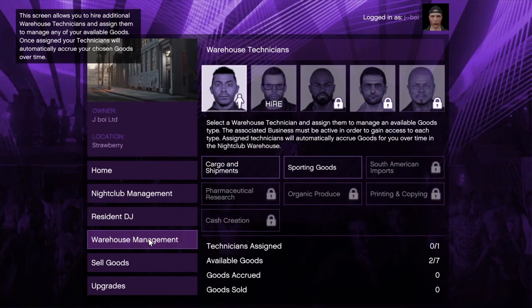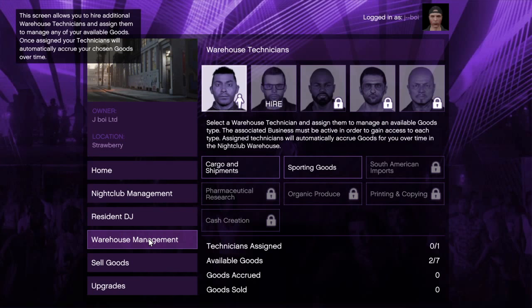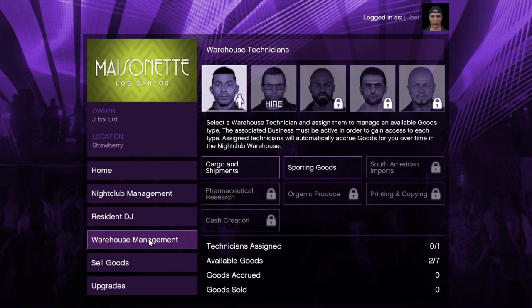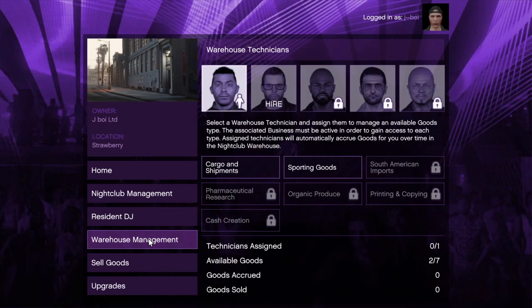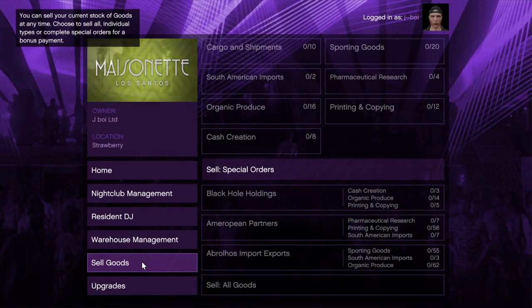Then you've got the warehouse management. This is the consolidation part that we were all kind of expecting and looking forward to with this update. So all of your business goods that you can buy in your normal businesses — like hangars, and I don't know if cars are included, I can't see them there at the moment — but definitely some of the bike stuff, like the drug missions, can all come into this one place. You have technicians here, you can hire more technicians, and the more technicians you hire, the more stuff you can accumulate.